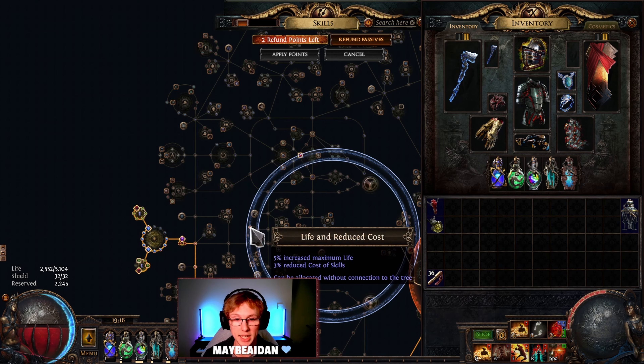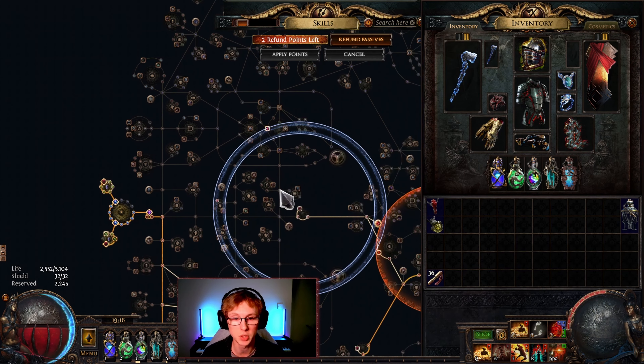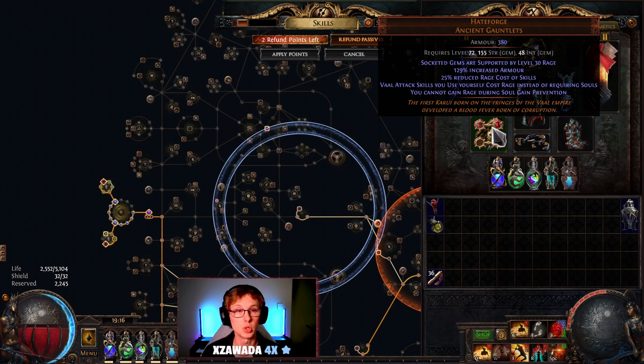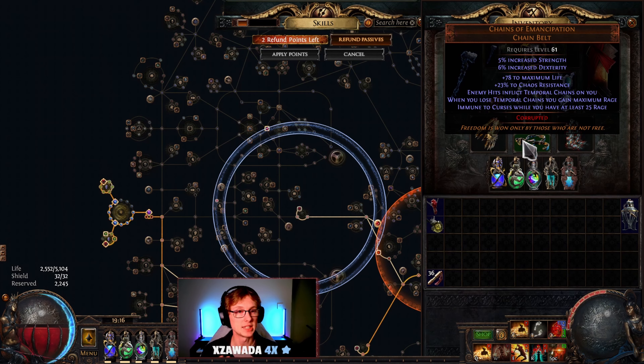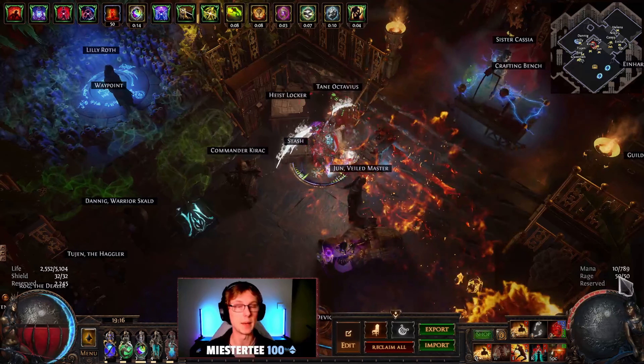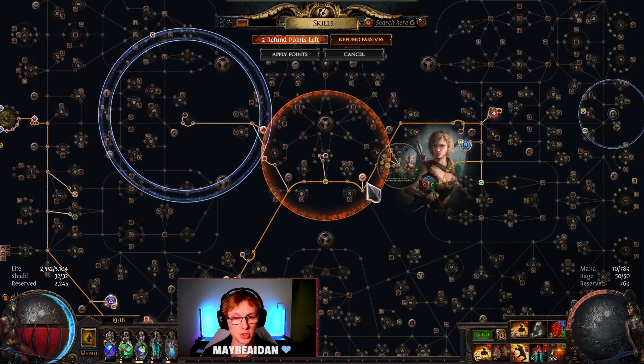This one's perfectly fine, but it doesn't have to be — you can get a global reduced cost of skills, which is why we have this wheel right here. You could get more of these points, or even get Tireless if you have a worse rolled Hate Forge. So we attack and if you watch here, we go down to 24 rage and then immediately back to 50. This is done because we have rage regeneration granted by Chain Breaker. Chain Breaker means that mana recovery from regeneration is not applied — you don't get any mana regen. However, you do regenerate one rage for every 25 mana regeneration per second, and then your skills cost additional rage.